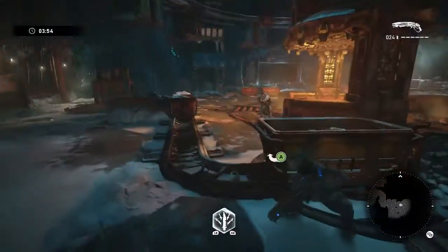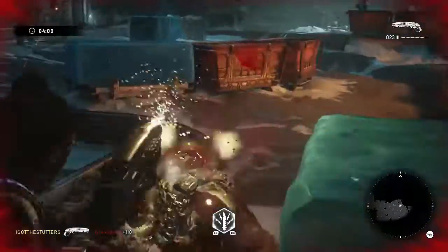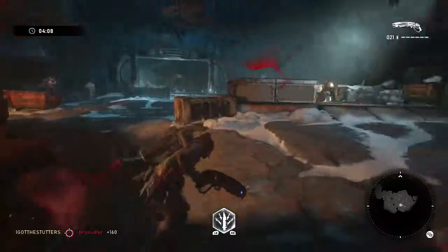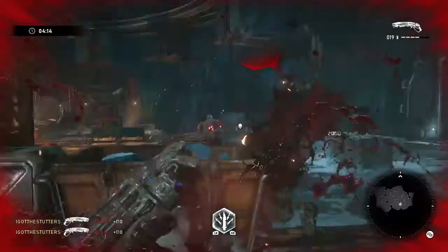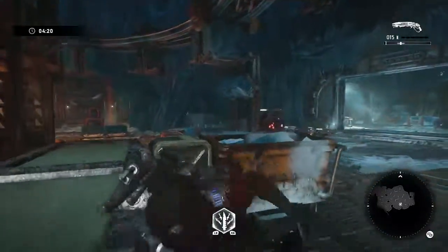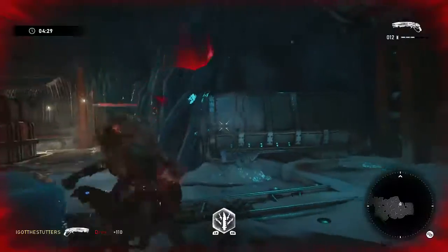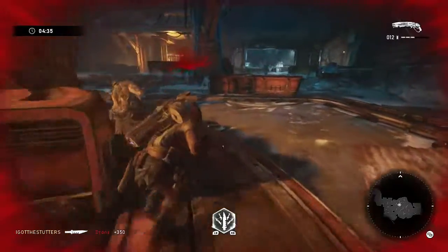We're gonna take out these guys — this part is kind of annoying because the crossfire is crazy. The quicker I can kill these guys the better, because their crossfire game is nice. Even sliding into cover just kills your whole fight because they have so much stopping power. We got two more guys here — last guy, or two more guys. That stopping power is crazy.